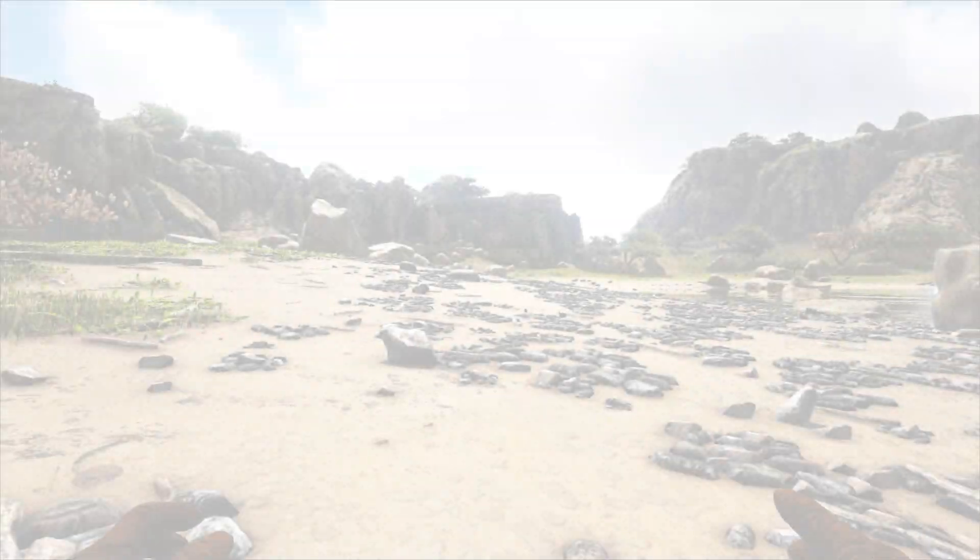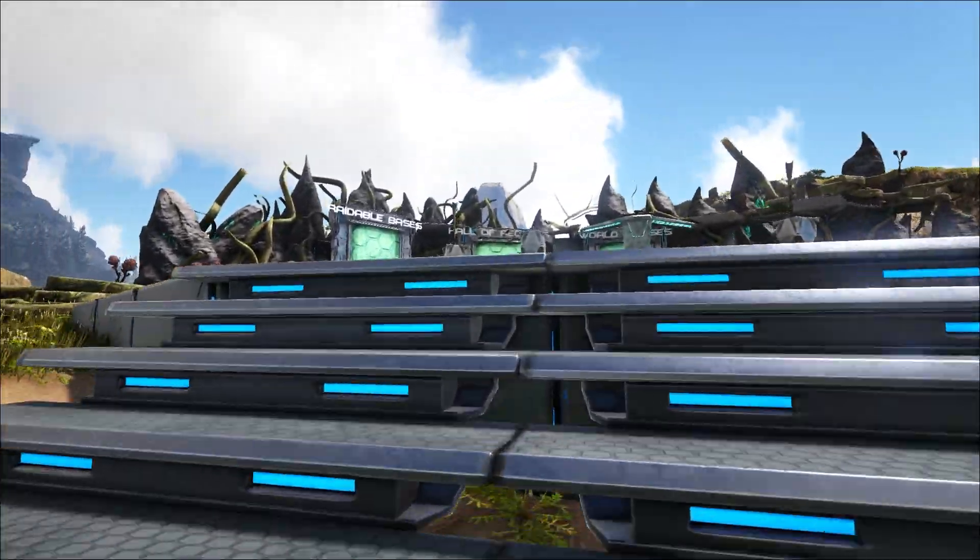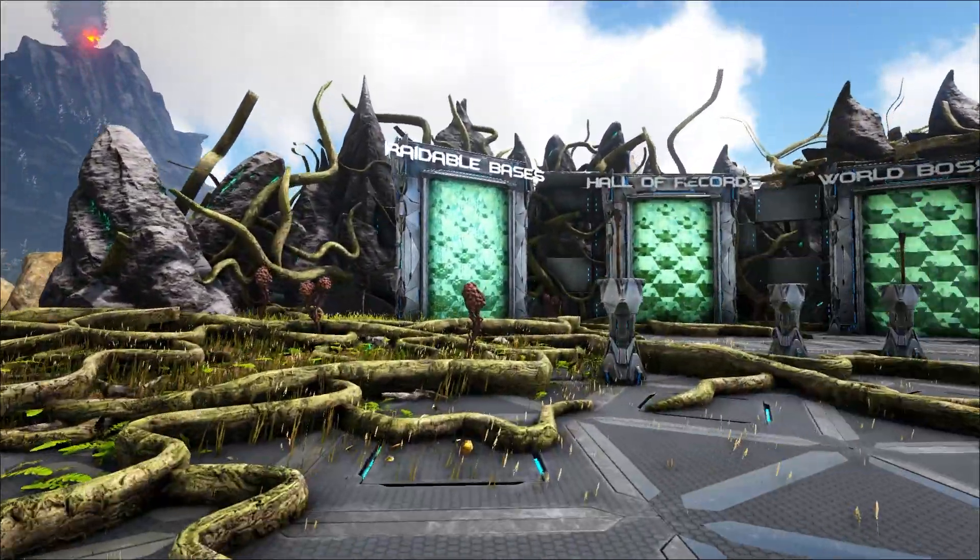Let's make our way back through the exit. This will take us back to the main area, where we're going to take a look at the raidable bases area.